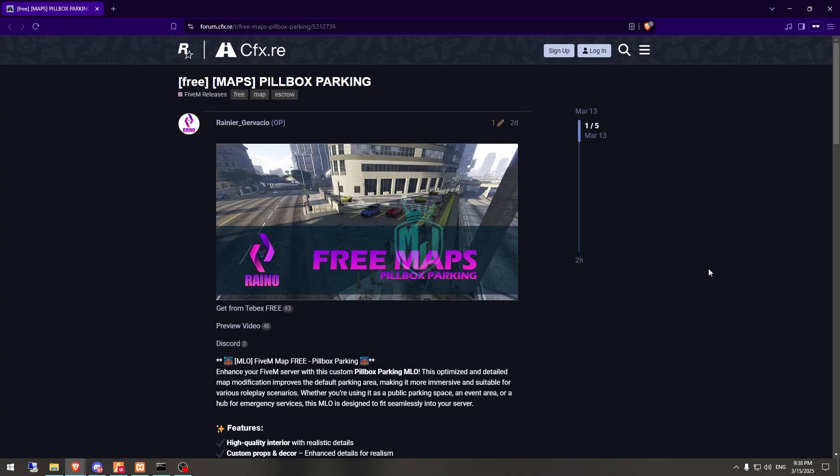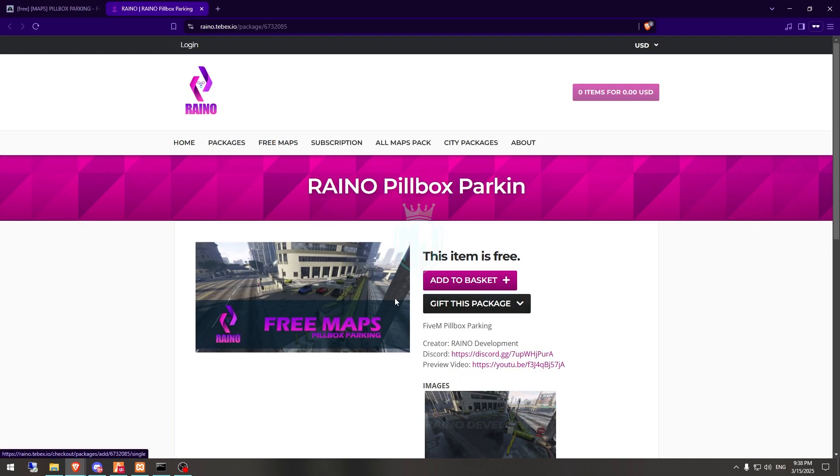Right here we have our map file from Reyano Development. You can get it from the Tabx store — as you can see it's completely free. We need to log into our FiveM, get it on our Keymaster, and then download it.